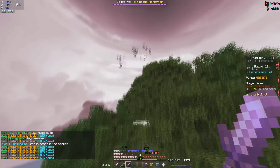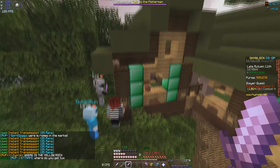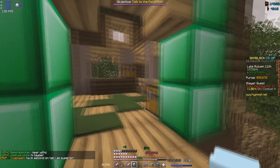Go all the way up to this tree house — you'll know what building it is because there are a bunch of people right here and there is an emerald block kind of indicating that it's here.